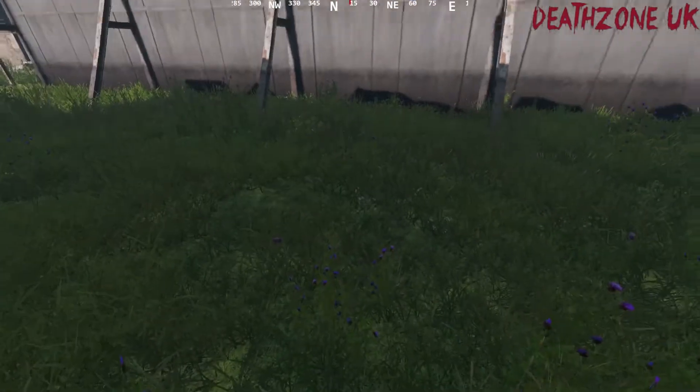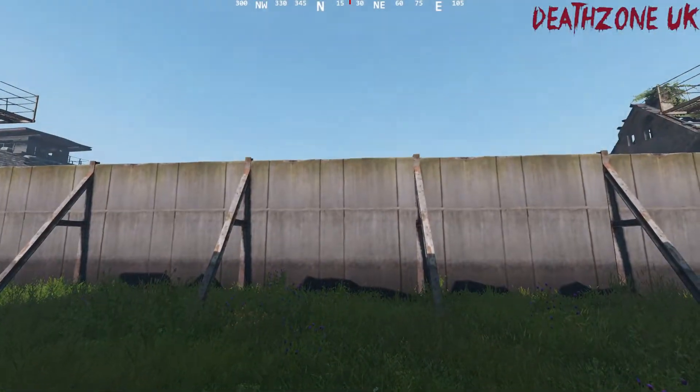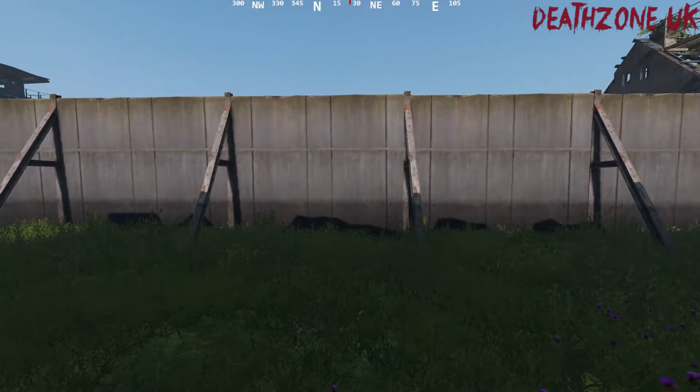It makes it all fair so both teams can stand at either side. If they're doing a deathmatch, one team will stand here and the other team will stand at the other side, and then when they get the go-ahead they go for a fight.